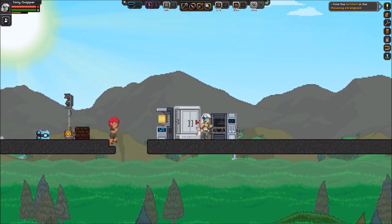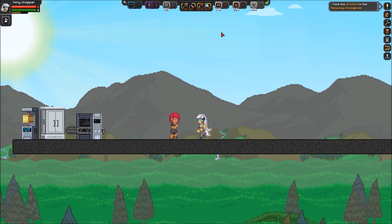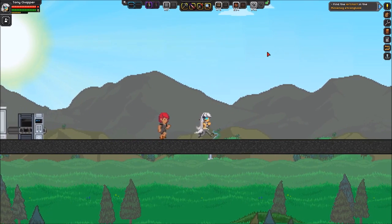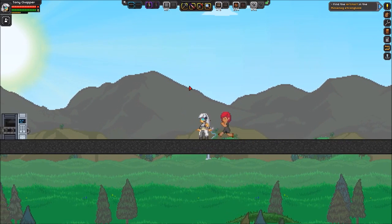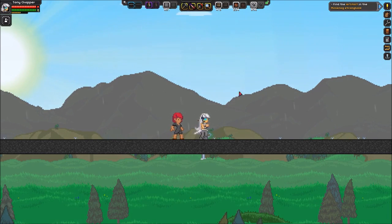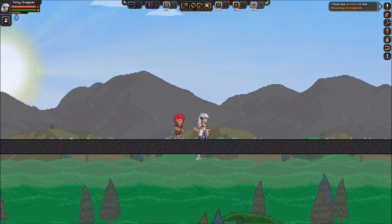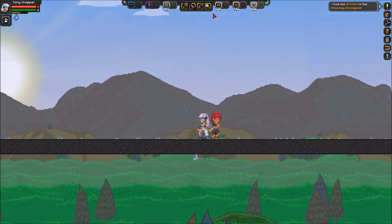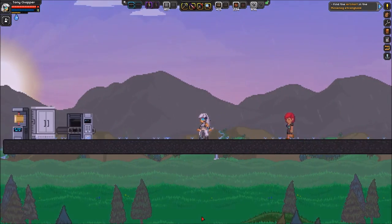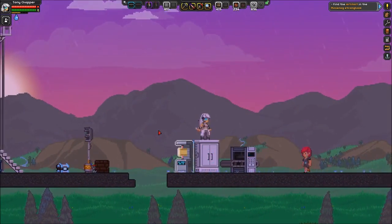I'm also gonna build a bank and a hospital. For the bank I'm gonna store all my voxels there. For the hospital, that's where I'm gonna store and craft all the bandages and stuff, and maybe put a vendor there for a pharmacy. I'm also thinking of using each hospital room for residents. Those are some future builds — some are gonna be big and some small.